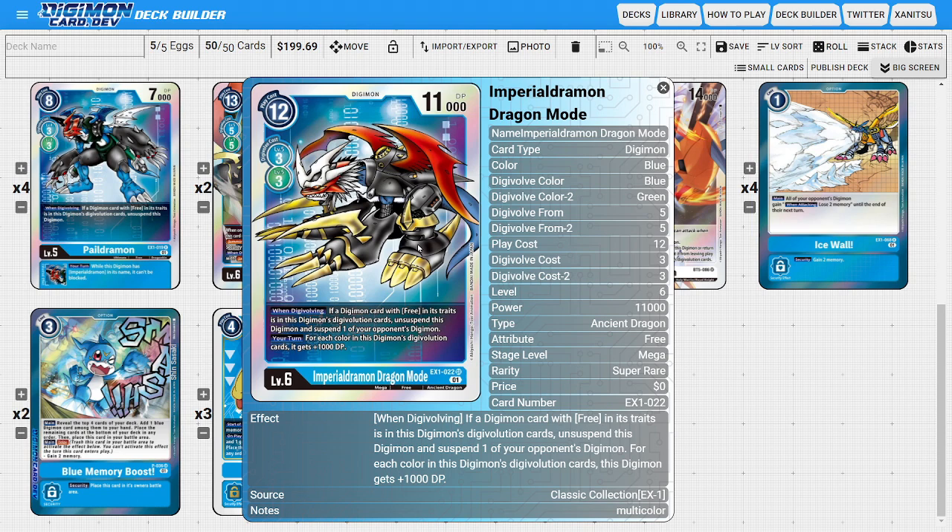As far as the main Imperial Jumon, I'm going to be running four copies of the Classic Collection Imperial Jumon. It naturally Digivolves for three off of a blue or green, and it only has 11,000 DP versus a 12,000 DP base. But it can shore up that weakness because during your turn, for each color in this Digimon's Digivolution source, it gets plus 1,000 DP. So at worst with only blue it's a 12,000, and at best it's 13,000 if we include green cards.